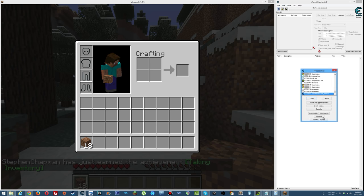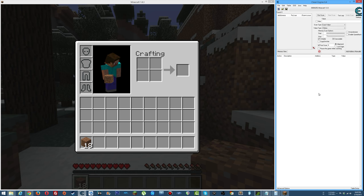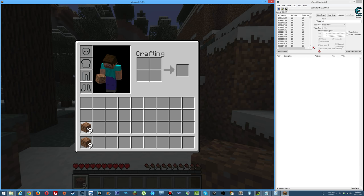Now attach Cheat Engine — click the window list and look for the window that says 'Minecraft 1.8.3' or whichever version you're using. Once attached, set scan type to 2 bytes and do a first scan for 18. Don't left-click on the stack to take all 18, because that will destroy the memory address. Right-click to take half of it.